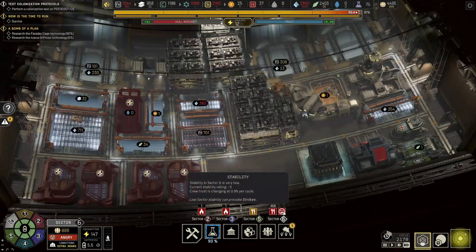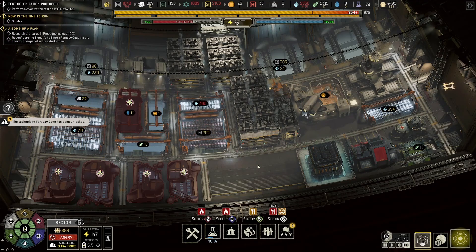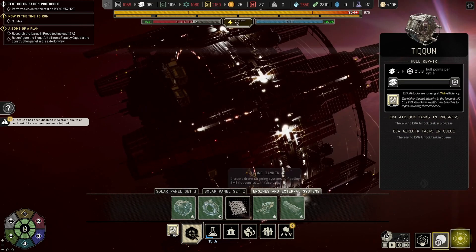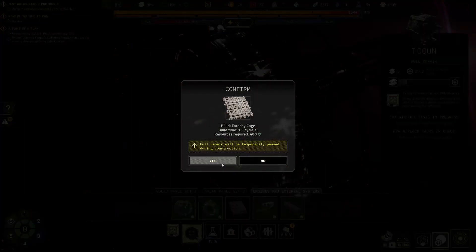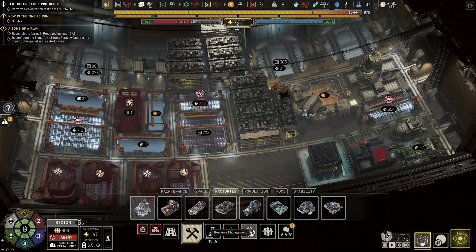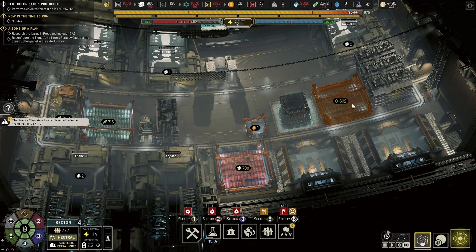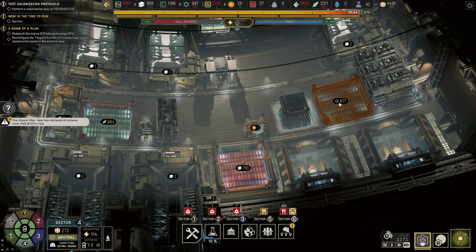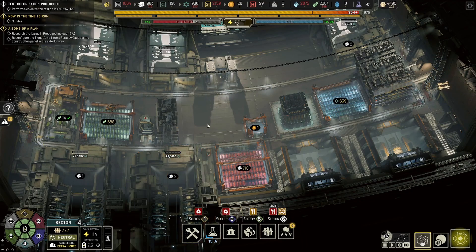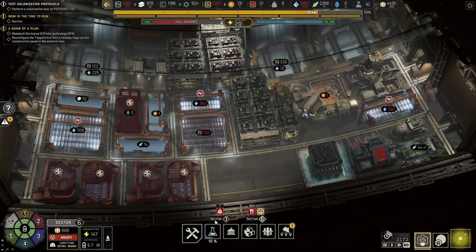Sector 6 is very unhappy because they are starving — why they're starving I do not know. Oh, I can probably do something here now. These are completely useless to me but we're using 400 of those — finally! I'm so happy to see them go, goodbye, see you never. This is gonna get built in a second, I love this. And you guys are starving and I don't know why.